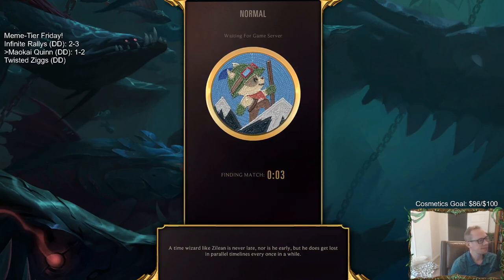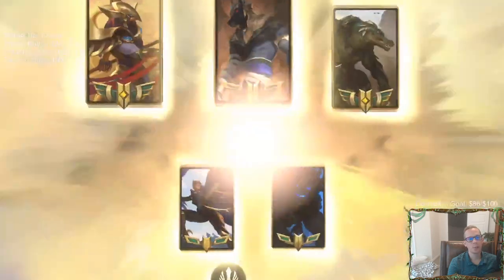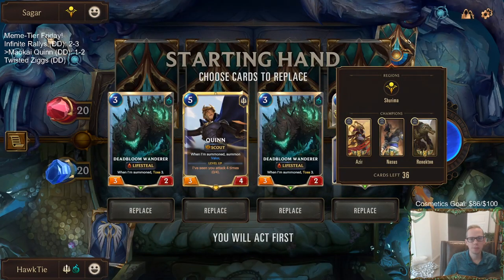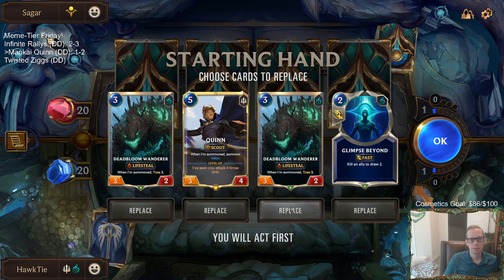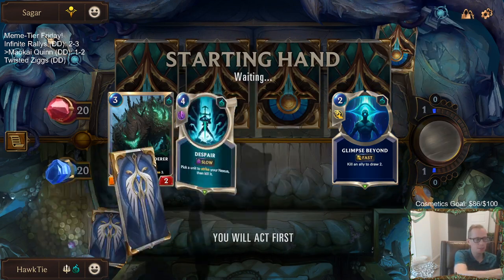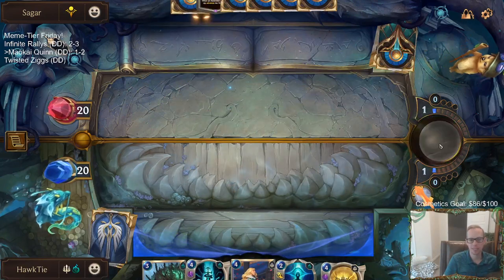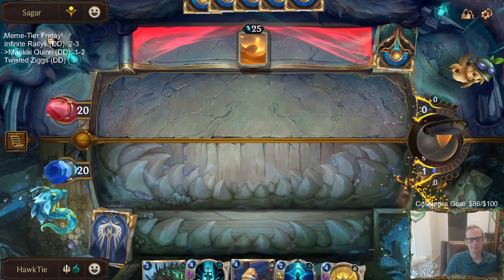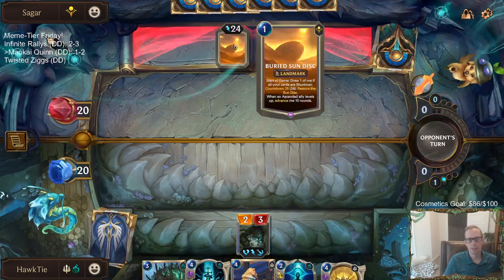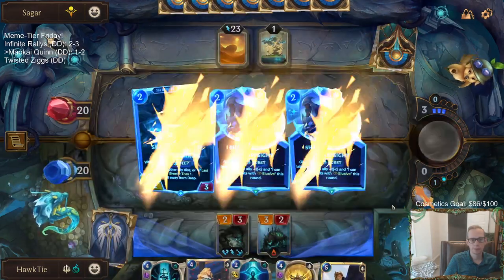Yeah, there's not any specific combo that we want with this deck — it's just kind of grind them out with challengers and Neverglade. There's no specific combo that we're looking for. I'm just going to keep Glimpse Beyond because it's kind of always good to keep one. I had to talk smack to the Blighted Caretaker so he'd start doing his job. No single mark removal in here — we're not killing this sun disk. Man, those Sharp Sights are so good.